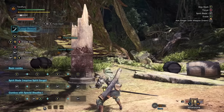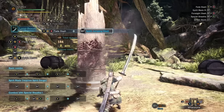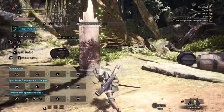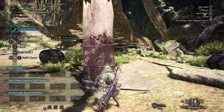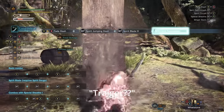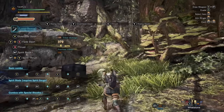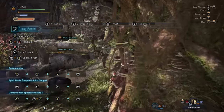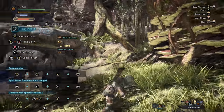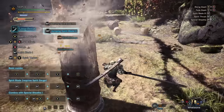The Fade Slash can go straight into a move known as the Spirit Jumping Slash. The Spirit Jumping Slash actually acts as the first part of the Spirit Blade combo, so if we keep pressing the trigger after that, we'll get straight into the finisher. Another way into the Spirit Blade combo is by doing a running jumping attack and pressing the right trigger in the air. It's not really a shortcut, because it still does two swipes like on the ground, but if you're jumping in the air and want to do that, you can.